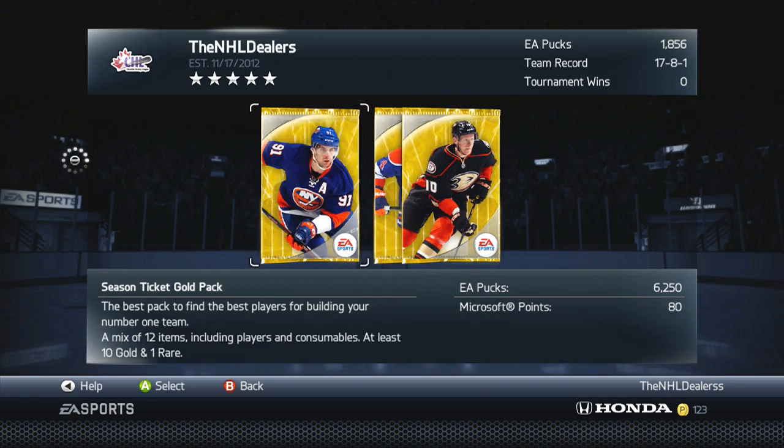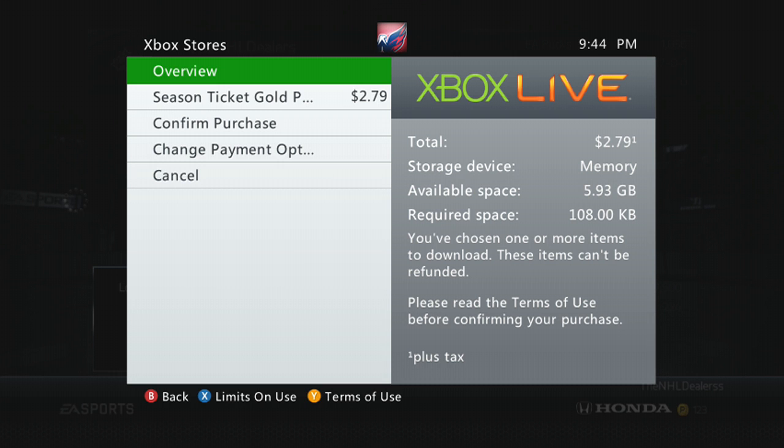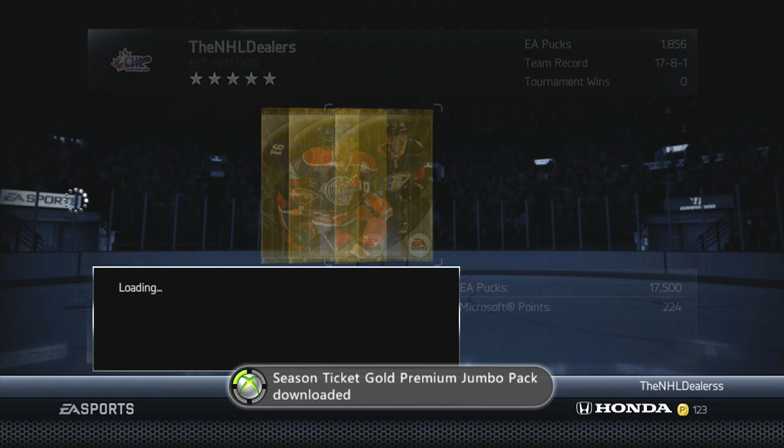I think we're going to get like two more packs, and then I'll show you guys my team and basically just how we're doing. We're doing pretty well right now. Got a good first and second line, and I just need to bump up some players to my third and fourth line. I actually kind of like my fourth line — it's two enforcers and a two-way center. I don't know if it's going to get the job done, so we might have to switch it up.